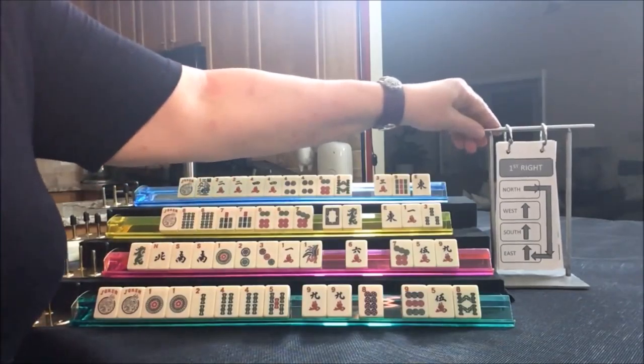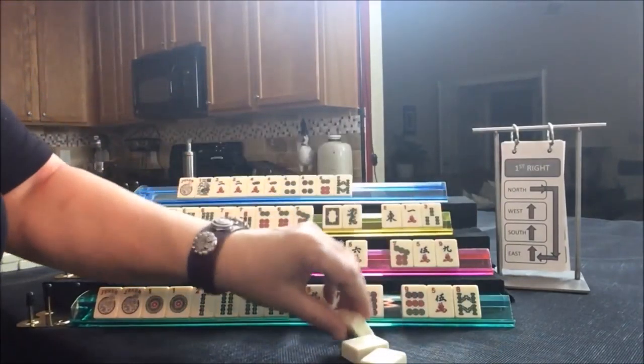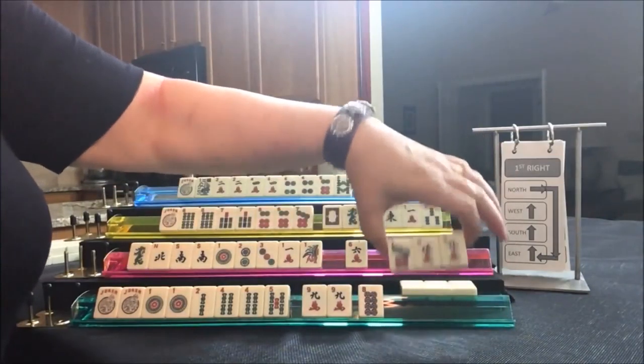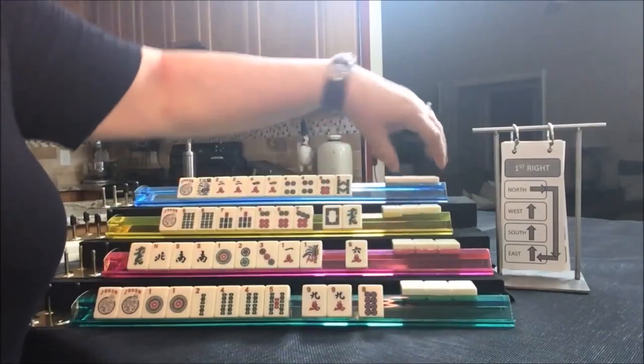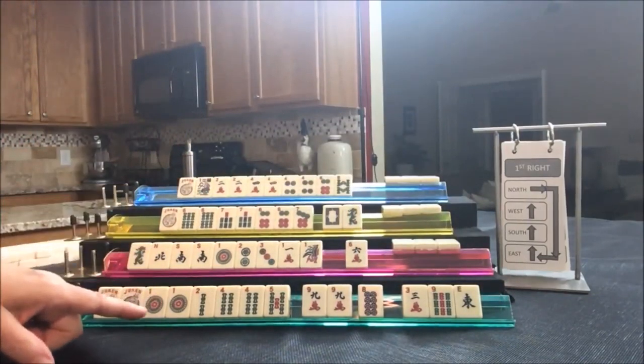North passes to East, East to South, South to West, West to North. We're playing one, two, three, four. We got a three — let's just put it in suit and see. We don't need the East. We have one, two, four, five, nine.